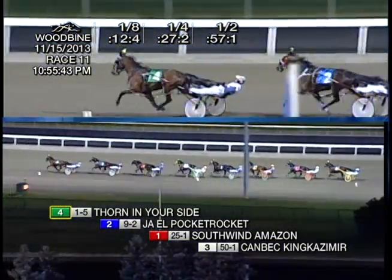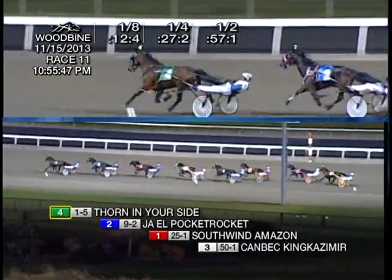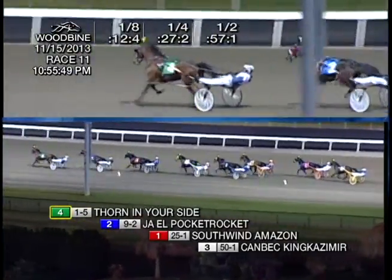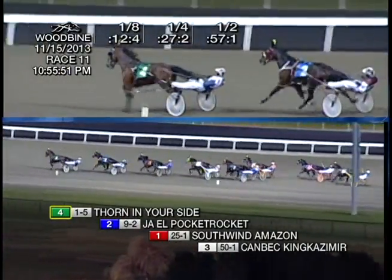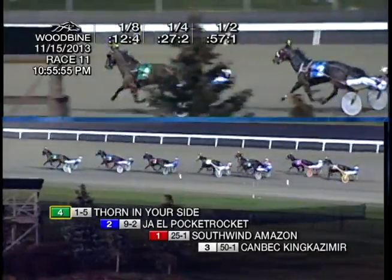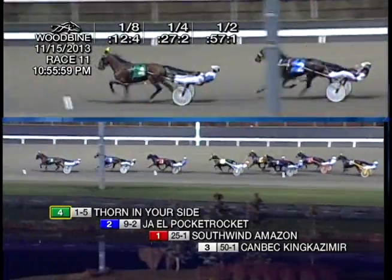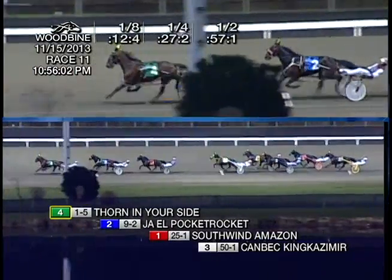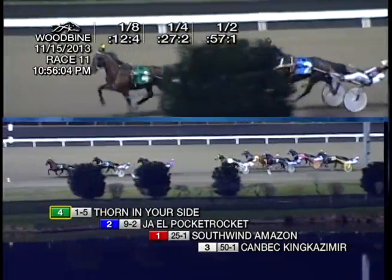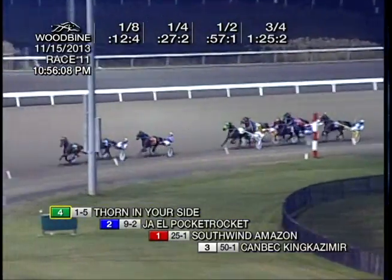How about 57-1? 57-1 for the Son of Mach 3. Just 29-4 in that second panel. Thorn in your side has got the time on his side right now under a strong hold for McDonald, and he leads by two. JL Pocket Rocket has to pick it up from the two hole. Southwind Amazon pacing third. It's another two to Kanback King Kazmier in fourth. On the outside, fifth is Adversary Seelster. Inside of that one, J-Jet Star. Second over, DG's Cammy in the backfield, trailing C Harrier.